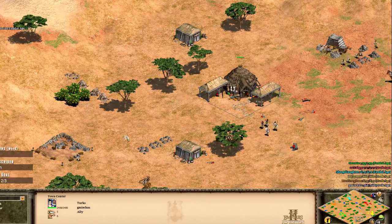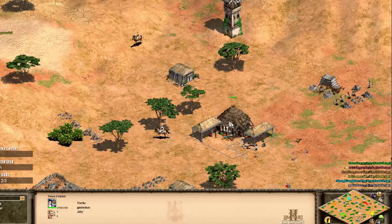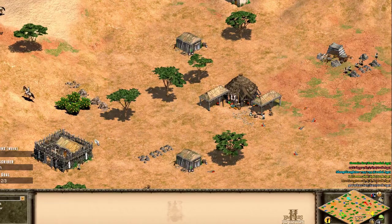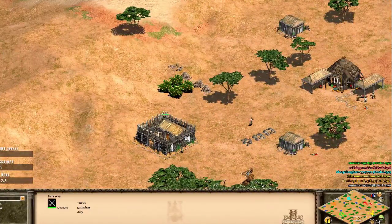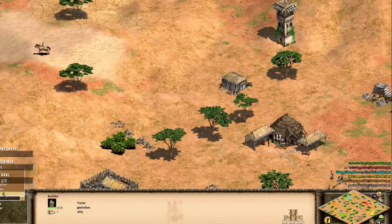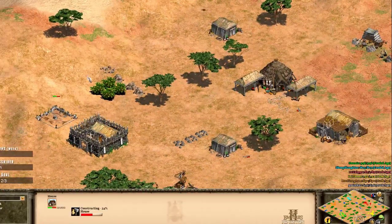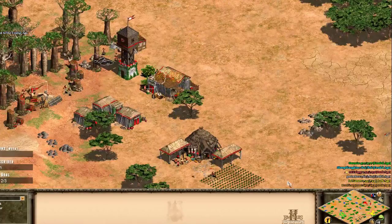Portuguese on the flank and Turks on the flank. I wouldn't really want the Turks on the flank - I much prefer to play Turks from the safe pocket position. I like to go to post-imperial with Turks, have my free boom, and go straight into gunpowder - bombard cannons, janissaries, hand cannons. When you're on the flank you're forced into early conflict and feudal aggression. Gamisha is going for the gold, so clearly he's going for archers - a standard archer rush.